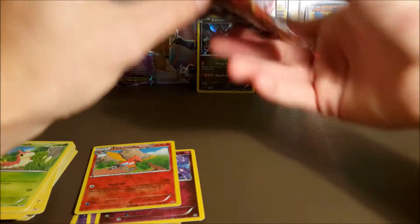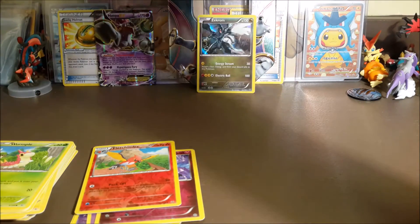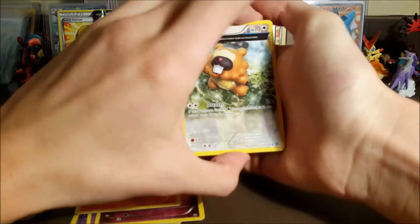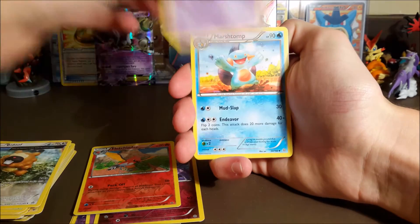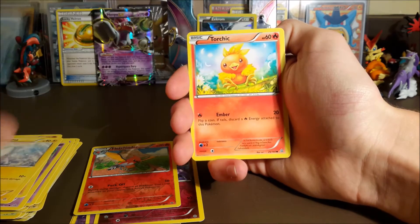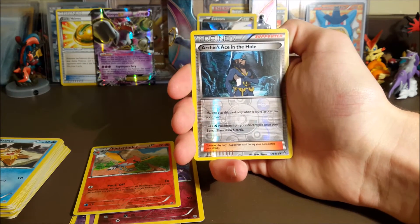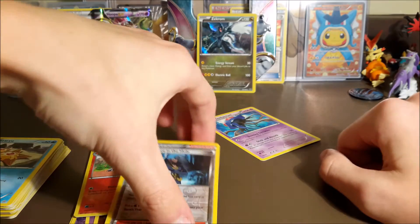That is our only point so far, and all we have left is a Primal Clash pack. Please give us an ultra rare, don't let this tin be a dud. We got Bidoof, Nidoqueen, Marshtomp, Tentacool, Rhyhorn, Tynamo, Torchic, Starmie — no reverse rare. We're going to be stuck with two points.